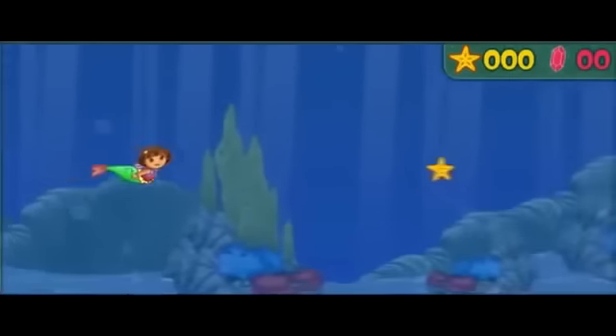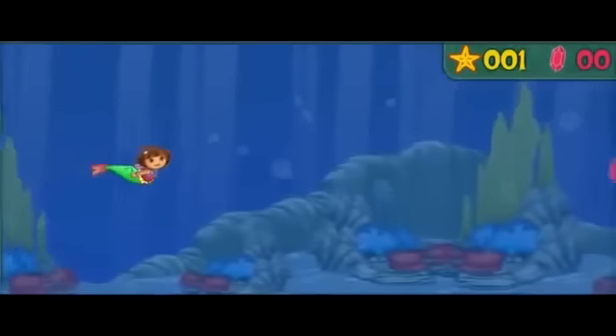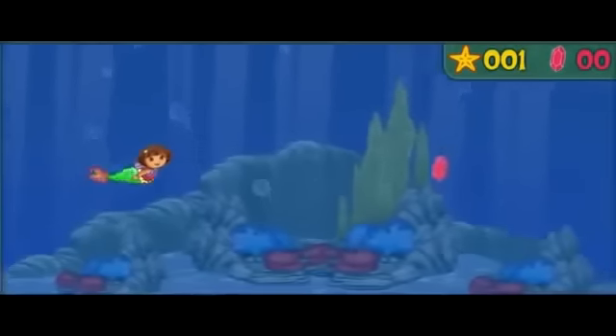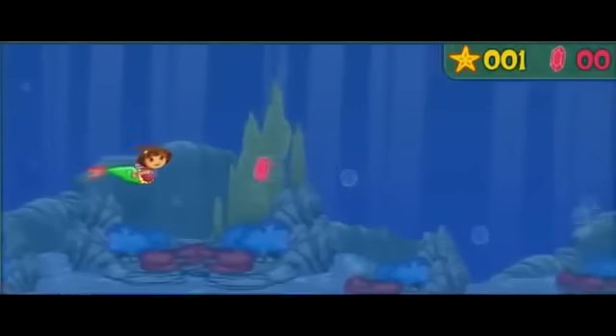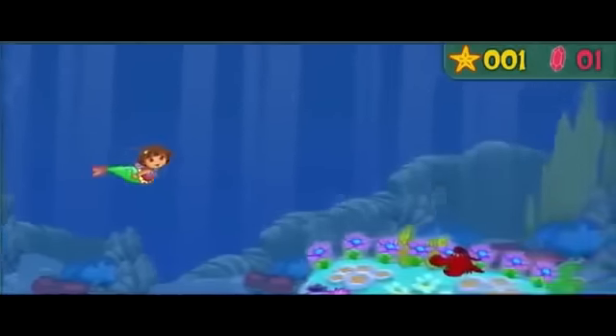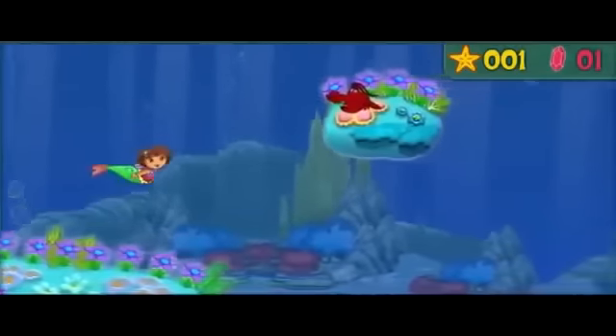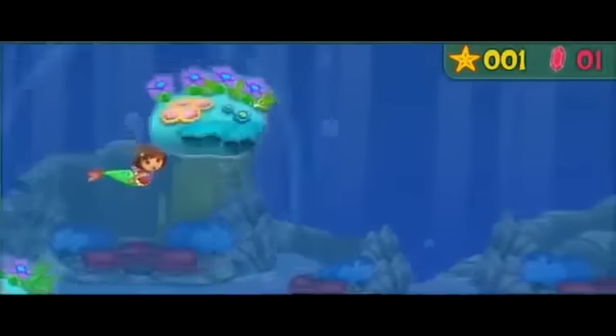Starfish! Swim over to them! Mira! A sea gem! Lobsters! Langostas! Watch out! Press the space bar to send an underwater wave to keep the lobsters away!